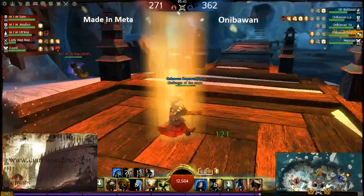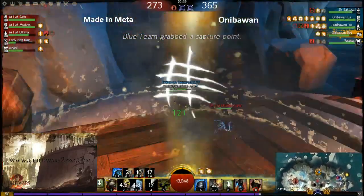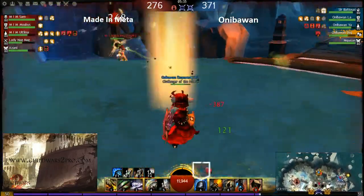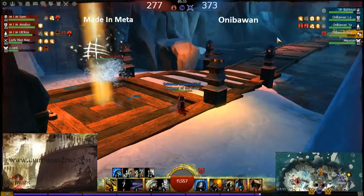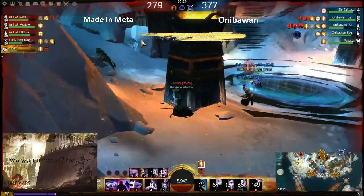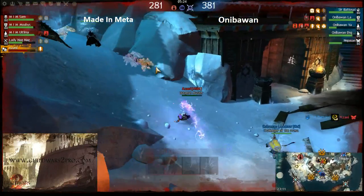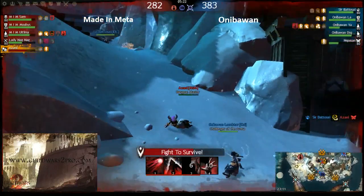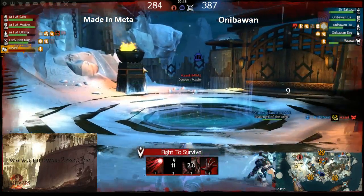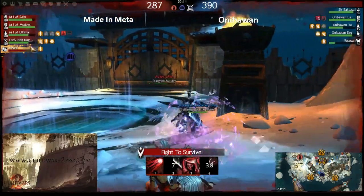The guardian rotated with the engineer — it's better to have the engineer here instead of guardian because the engineer has enough sustain against that elementalist. He has a slight chance to kill it. The burning is really insane from Sir Batusai — he's just killing with it. Aniba One got the middle point and there's a top buff there.